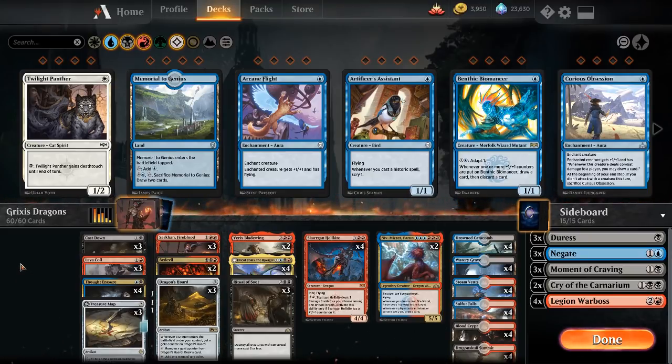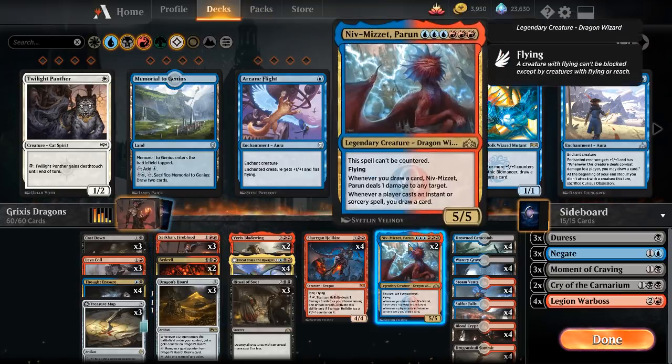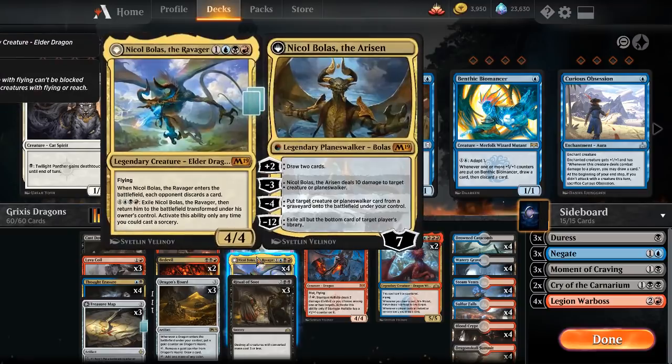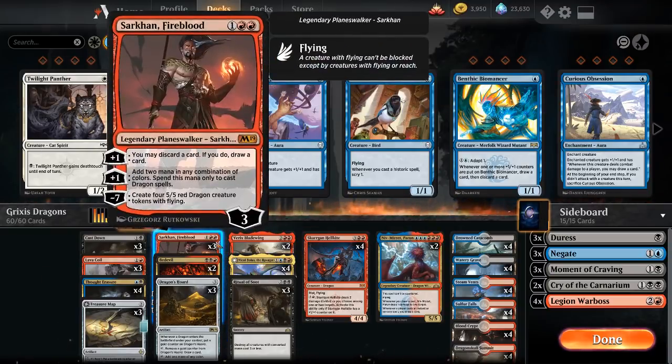I'm going to go through the card choices one by one. Why do I call it Grixis Dragons? Well, because there are a couple of cards that pay you off for having dragons, and then there are some dragons. Sarkhan the Fireblood lets you add two mana — his plus one lets you either discard a card and draw a card, which helps you by getting rid of dead cards in game one. And then his other ability adds two mana in any combination of colors to spend on casting dragon spells. So getting out an early Skarrgan Hellkite or an early Niv-Mizzet, or even Nicol Bolas plus something, is really nice. Sarkhan is definitely a payoff for the dragons.